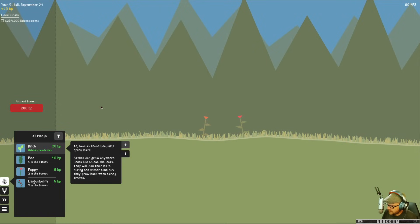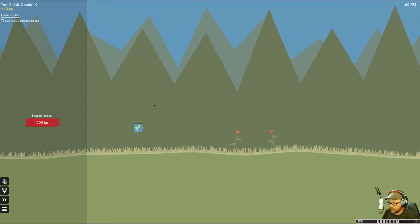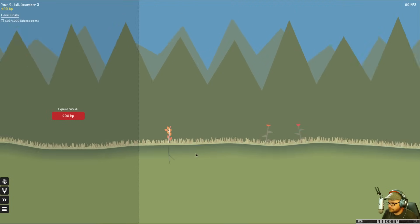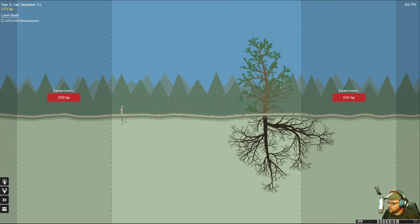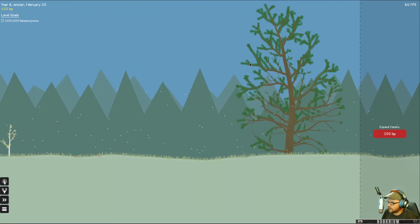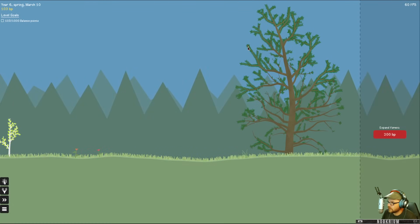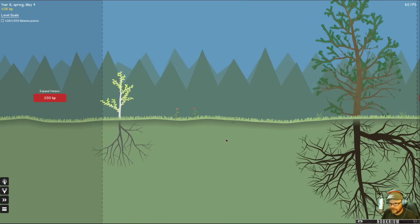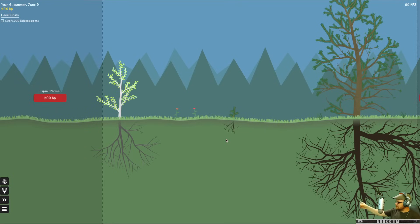Birch can grow anywhere. Deer like to eat the leaves and they will lose the leaves during the winter time. Let's plop this guy down right there. He's gonna grow — roots go down, tree goes up. The pine tree is becoming quite... look at those roots. It's sort of a procedural thing because they don't all look like that. If we got real lucky, I could have a pine cone fall all the way down over here and this would grow. Oh, that's perfect — that's exactly what I want! Life finds a way. And I have two pine trees!